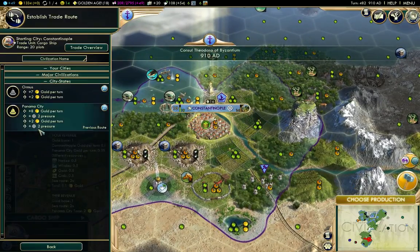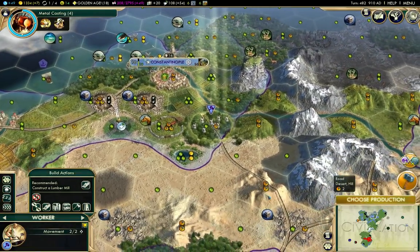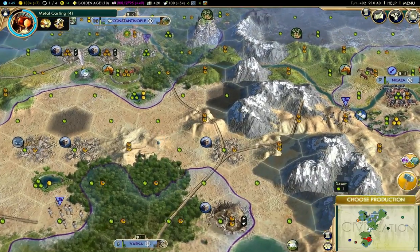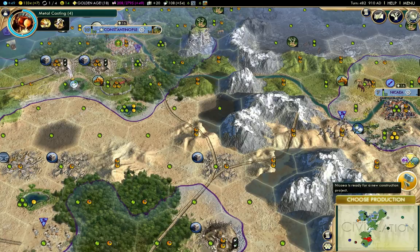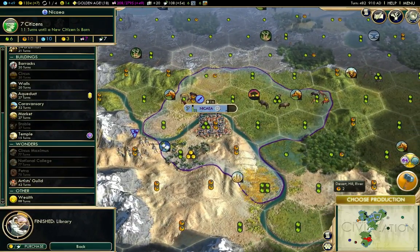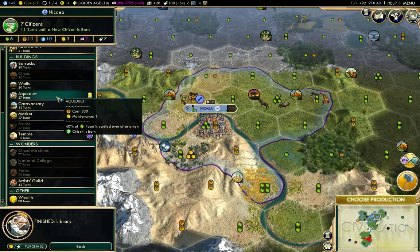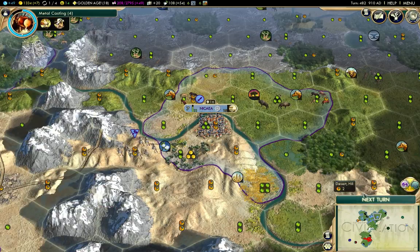I'll redo the trade route here - this will connect Varna, and eventually the end place over here. I finished the library over there. What to build here now? The aqueduct would help with growth, market would help with gold. I'm going to build the temple, just so I can get it out there.